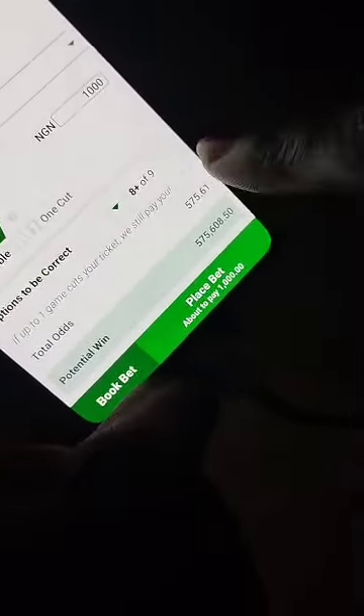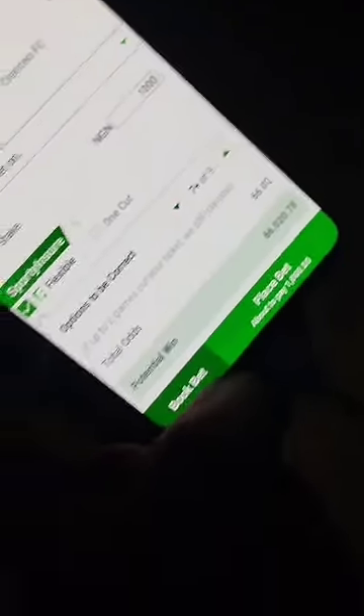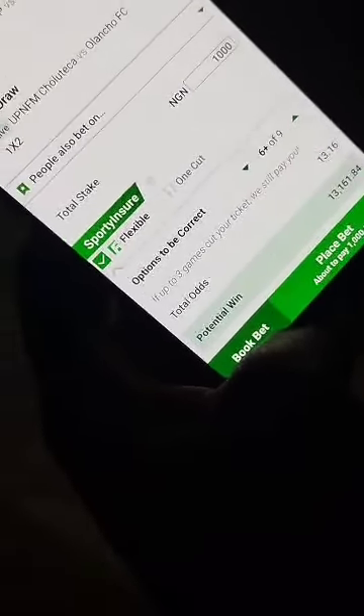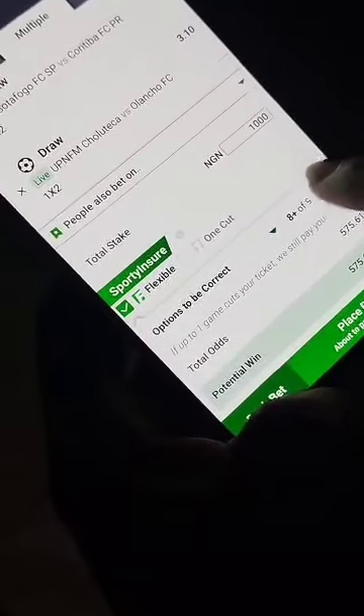I'm betting with 1000 and they say if one catches out of the nine I have here, they are going to pay me 575,000. Now if I want to flex up to two, I go back and set it to two. If you want to flex by three, you do three; by four, you do four. When you go to this box, it means you are reducing it back to either one or two.